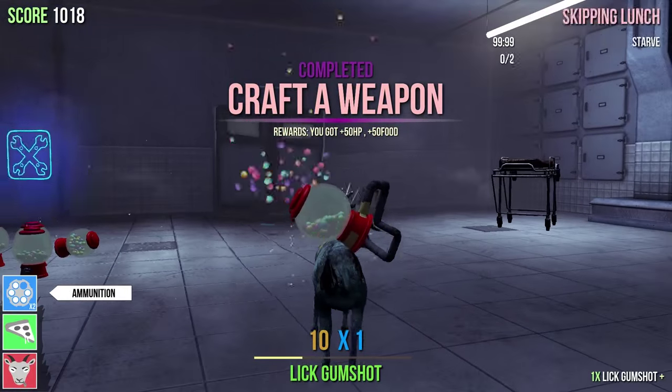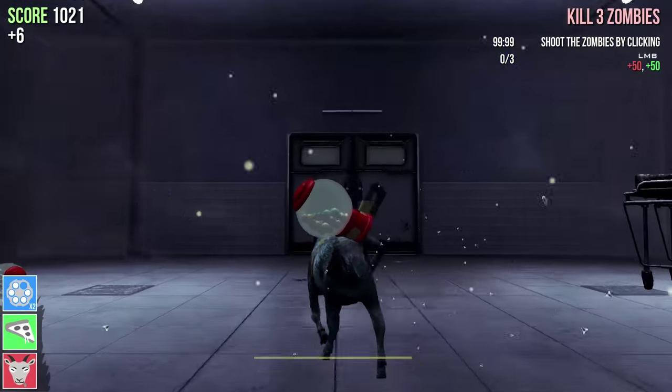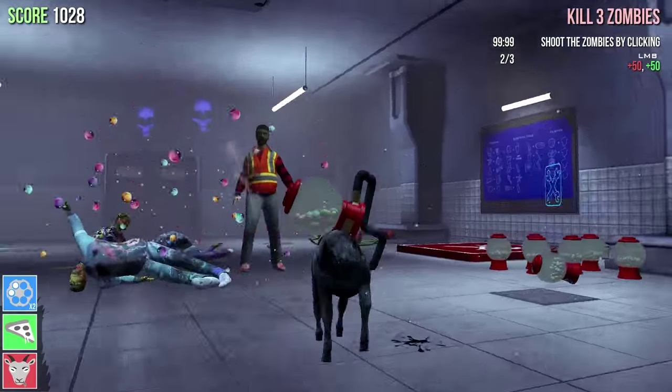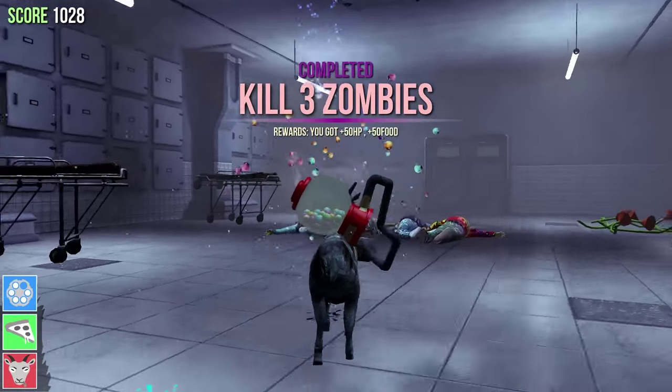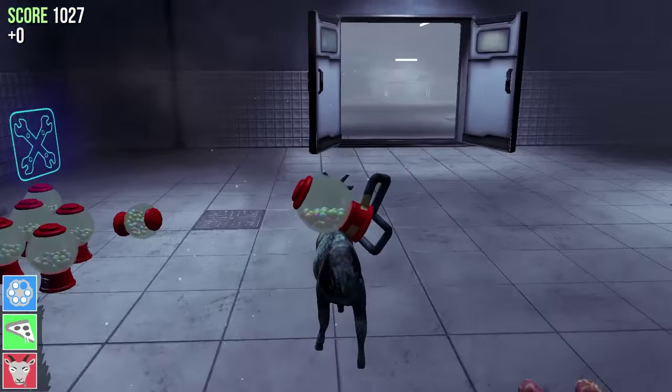What is this? What is this? Oh my god, whoa — you got like a shot. This is amazing, a gumball shotgun! Get away from me you crazy zombies, eat some gumballs! Oh, one more — got him! This is cool, this is really cool.